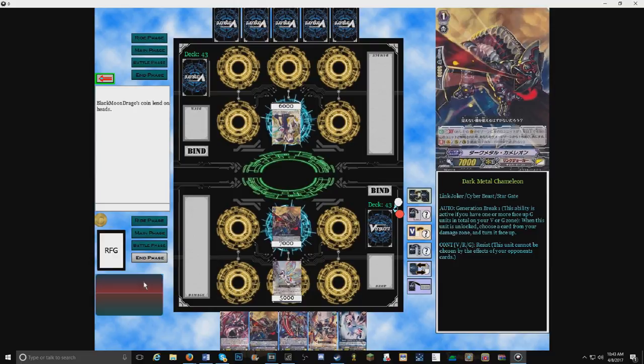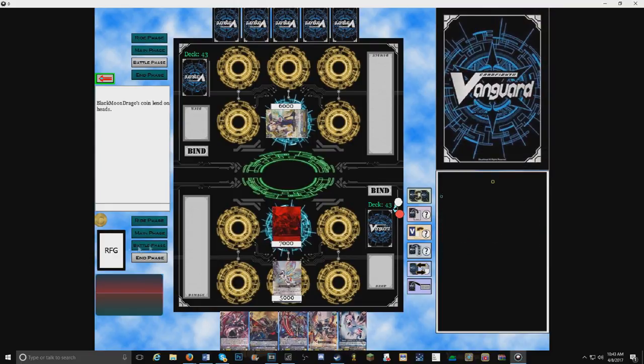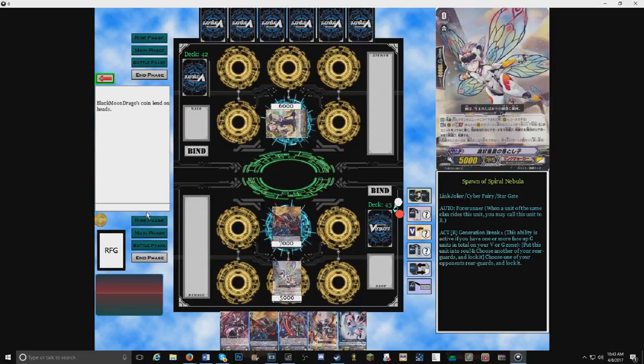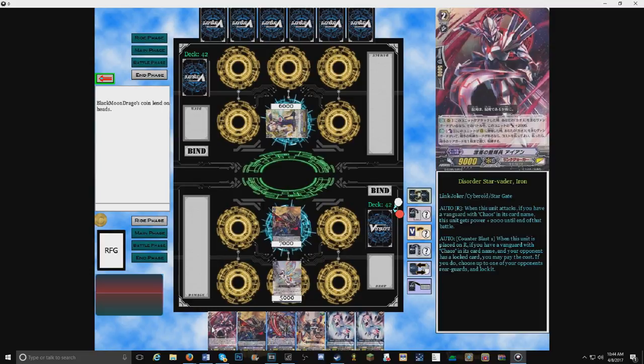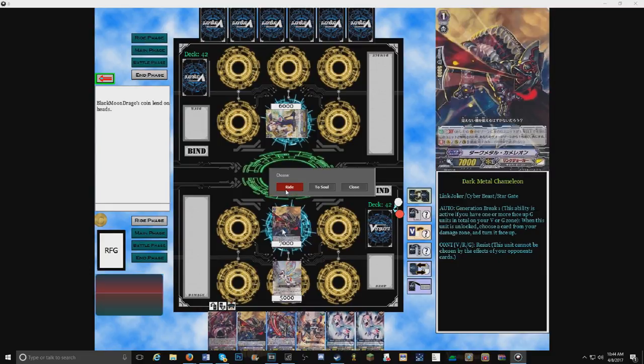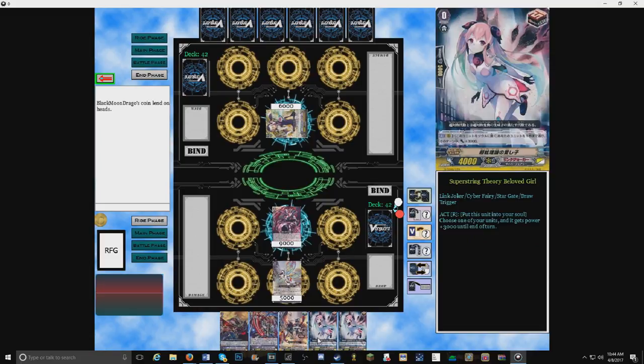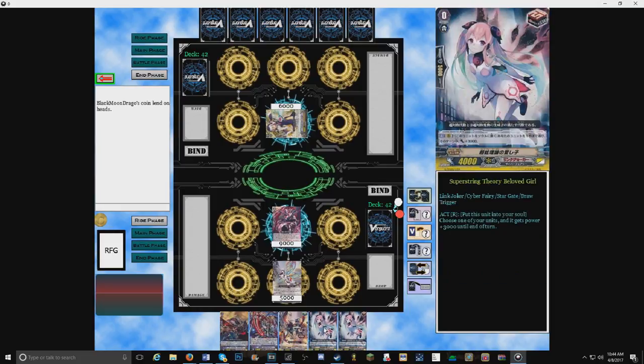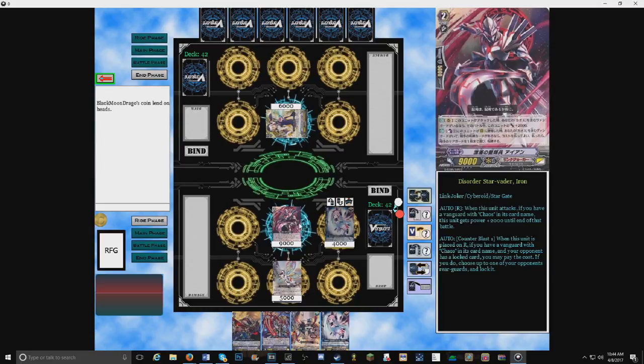Mine doesn't have Four Runner so I'm just going to battle. No guard. The attack doesn't hit because mine has a weaker power, so I don't have to take damage. I was counting on a trigger there. I'm still learning the controls of this game — it's very different from what I'm used to playing. Being that you're my only unit I can ride right now, we'll ride Disorder Starvator Iron. That's a pretty good card. I use it in my Link Joker deck.